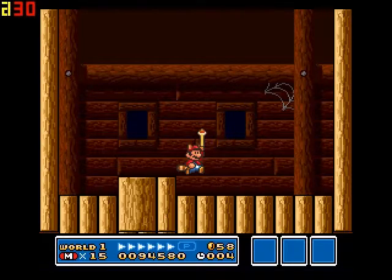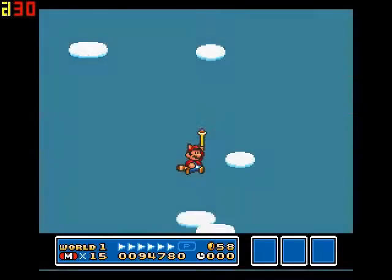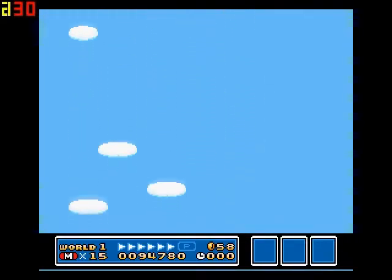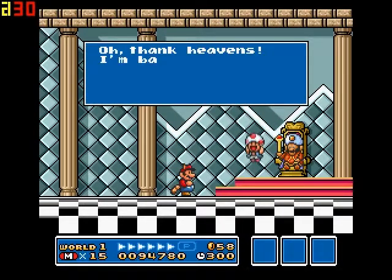I wonder if this will all fit in one video. We'll soon find out. Then we fall to our deaths with the wand. Even though he does have the raccoon suit and could fly, I guess, if he wanted. Fly, Mario, fly. The wand hits, then Mario — which apparently means the wand weighs more than Mario.